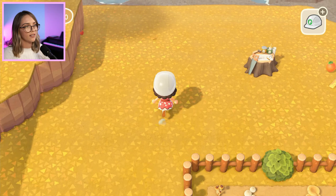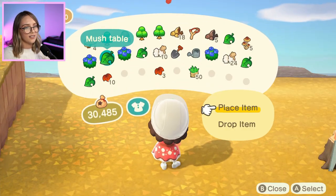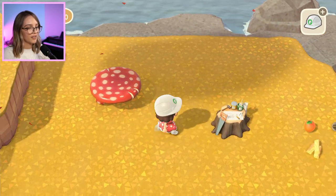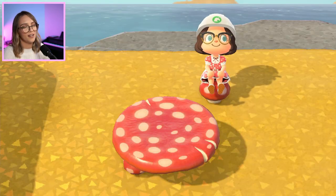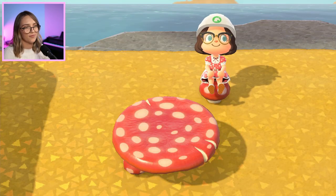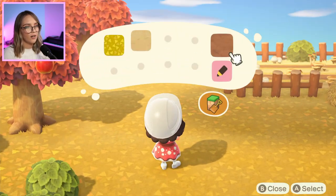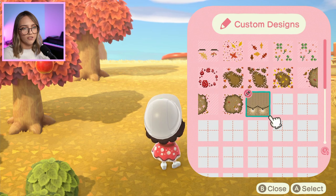Now I want this area to have quite a natural cottagecore sort of vibe to it. But I can't go past the red and white mushroom items, so I'll just put a couple of them in. I just love the red and white customised colours and they match my dress. Now I'm going to get a bit of a path going. I want quite an unstructured path and I've downloaded a couple from the portal, so hopefully they look alright.